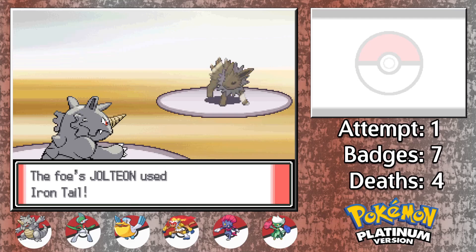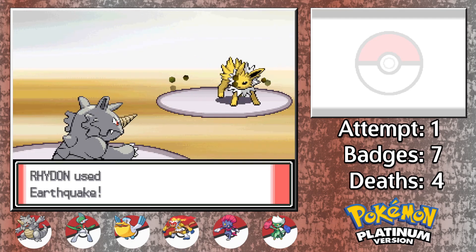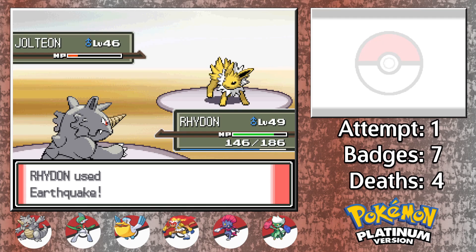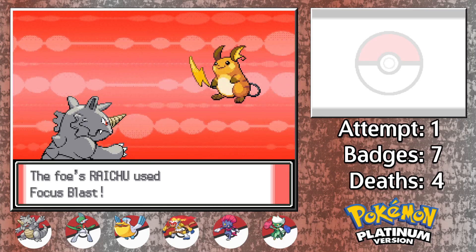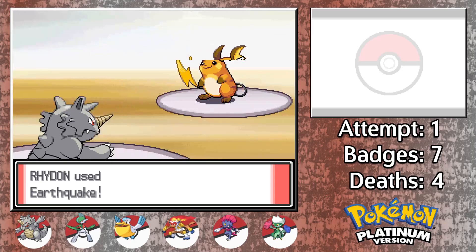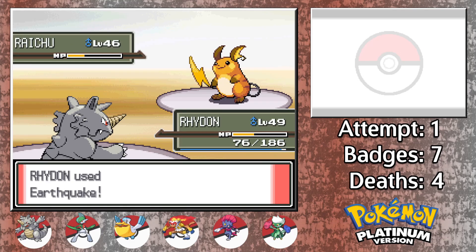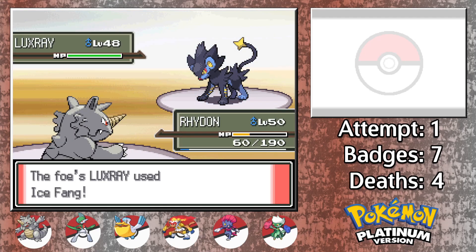Leading with our Rhydon, we go for the first Earthquake on Jolteon. The Iron Tail does connect through that 75% accuracy, and deals a bit more than I would have expected considering Jolteon is far more renowned as a special attacker. Raichu comes in now, and I'm fully expecting the Focus Blast here. Raichu's attack doesn't miss, and deals a huge amount of damage despite our Chople Berry. I'm starting to think I didn't prepare for this as well as I could have. I think I can take on Luxray at least, but I don't think Rhydon's going to be ready for Electivire. I probably should have used Gallade against Raichu instead, as the incoming Focus Blast would have gone against Gallade's much higher special defense, and it would have been resisted as well due to our Psychic typing.